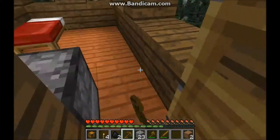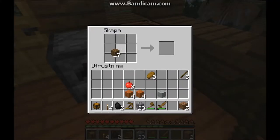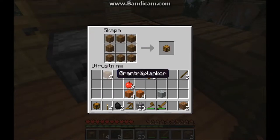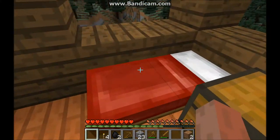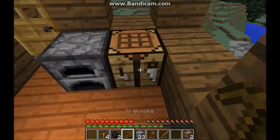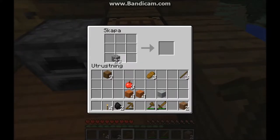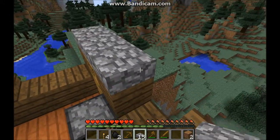We'll try to complete the house today. First I'm gonna make a chest — oh, I already have one. Let's make another one still so I can have a double chest next to my bed. I think I need some more cobblestone, but I'm gonna use what I have so far. Gonna use some slabs around here.